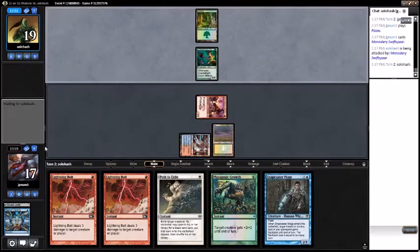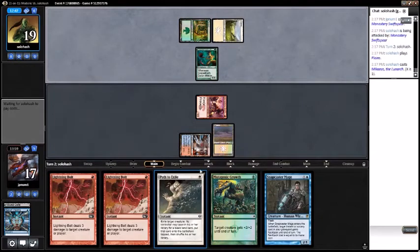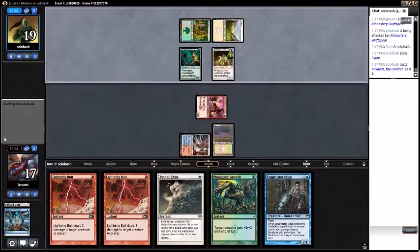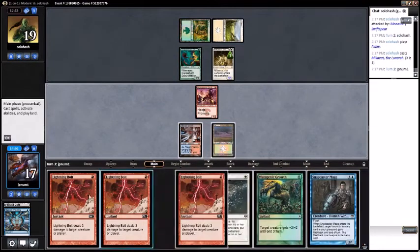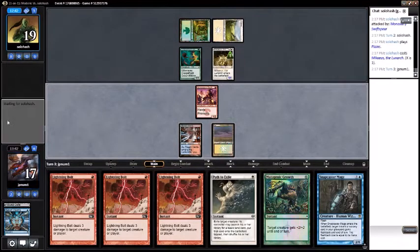Still wouldn't mind drawing a third land — preferably a red source. Michaeus on one, that's fine. Opponent chose not to attack — bold move. Drew a third Lightning Bolt — that's a thing that can happen. Going to attack with Swiftspear, see if my opponent blocks.